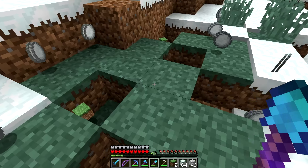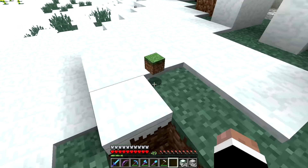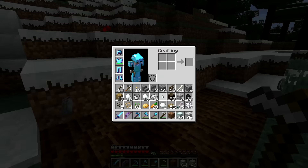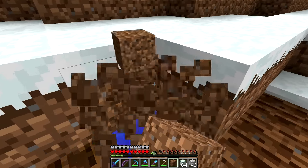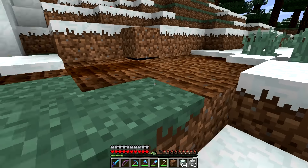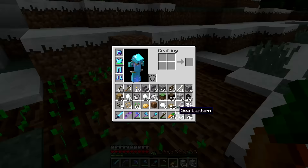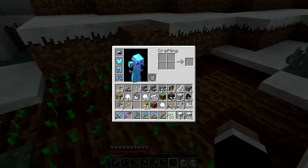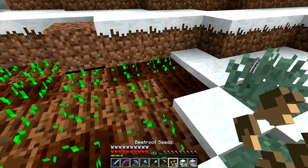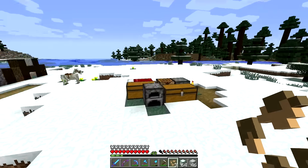Let's put down some glass blocks and try this out. I accidentally tilled that soil — didn't want that. This is just going to be a temporary look, but I wanted to see what it would look like with some farming areas among everything here. We've got some carrots, let's put those down. I'm just going to make these all mixed up for now — put down potato, some seeds for wheat, and a beetroot seed. Maybe we'll create some normal villager-looking farms.